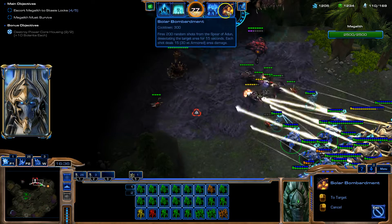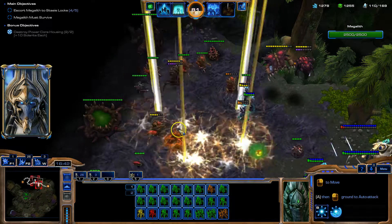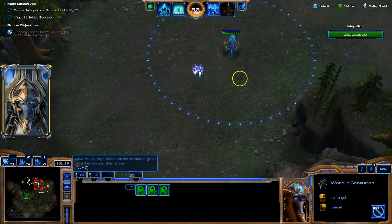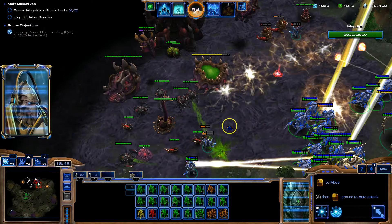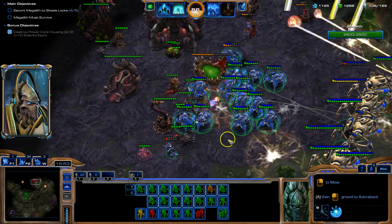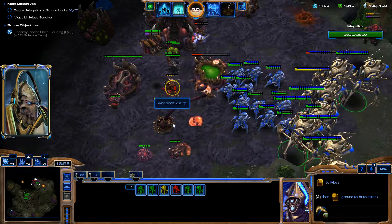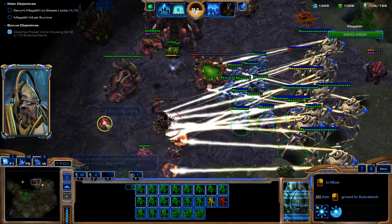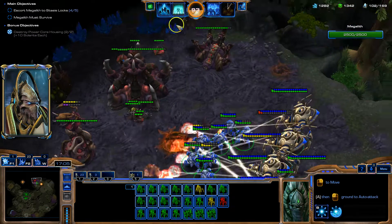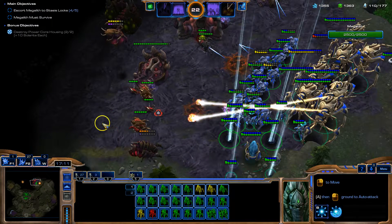There is an entire Zerg hive cluster between the Megalith and the last stasis lock - our only option is to fight through it. My A move is so strong. The lock is down and the Megalith is traveling - stasis grid at 20%. I'm detecting activity in the Zerg hive nearby - they're reinforcing the last lock. Another Colossus fallen - that'll be my last Colossus. Let's get a proxy pylon. Remember, that also speeds up my units - makes them faster. If anything passes through there, boom, they get a speed boost.